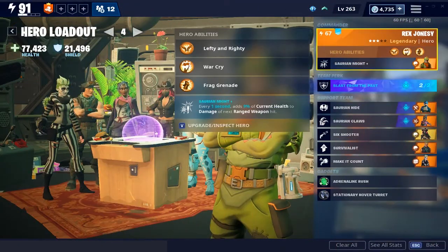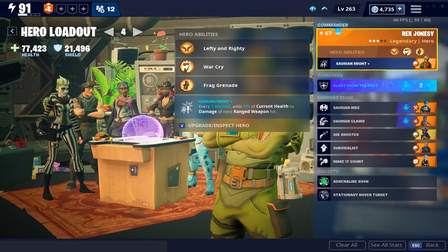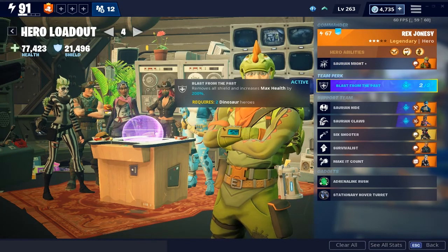Rex's perk was just explained, so obviously you know what the commander perk is. The team perk is Blast from the Past, which removes your shield completely but triples your health.